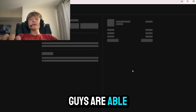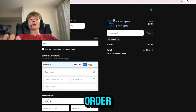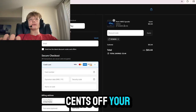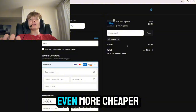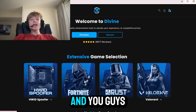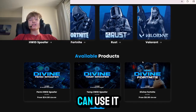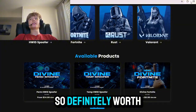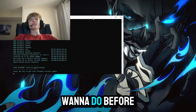I'd definitely recommend the lifetime, as that is the one I use. And especially since you guys are able to use code ROMAN before checking out, which gives you five percent off your order — about $3.44 off your lifetime and about $1.24 off your one-time — making it even cheaper. You guys can use code ROMAN for all the products in their store and use it as many times as you want.